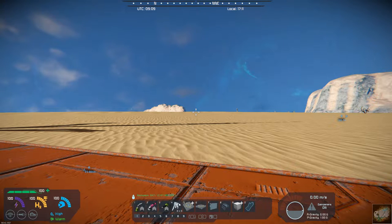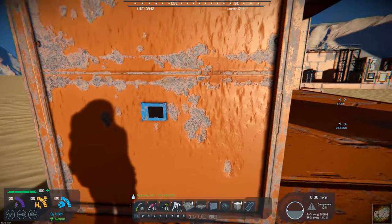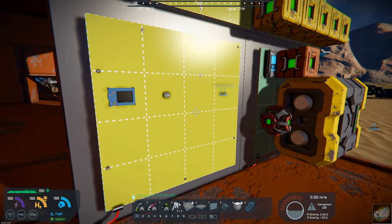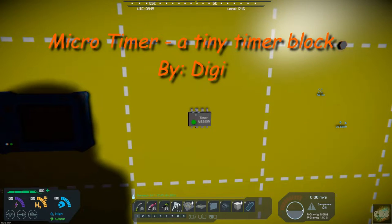Hello all you space engineers out there. Commander Kingfish here and it is Mod Wednesday. Today's mod is basically a companion mod that goes with last week's mod of a micro processor, and today's mod is a micro timer — a tiny timer block that you can use, particularly good for small drones.